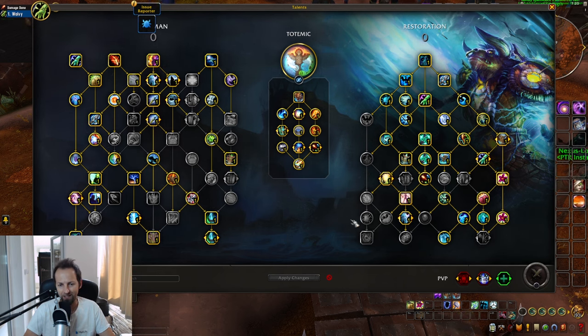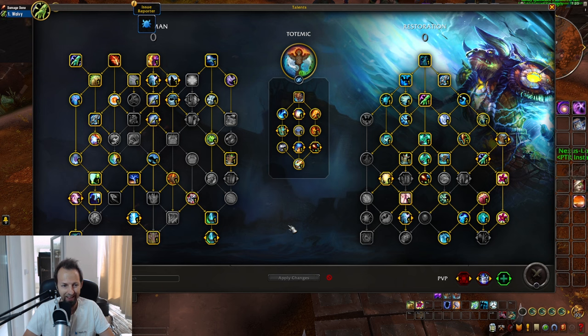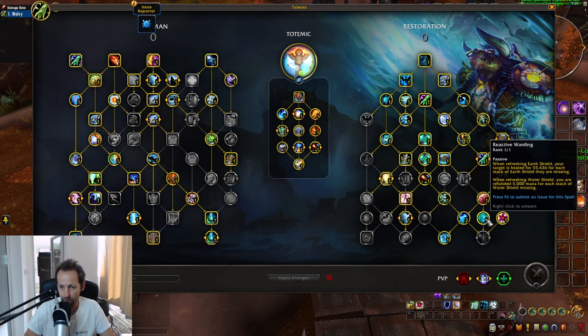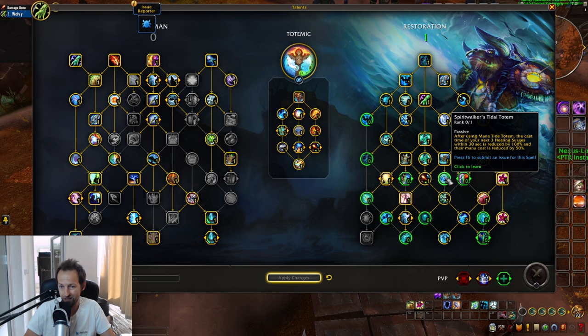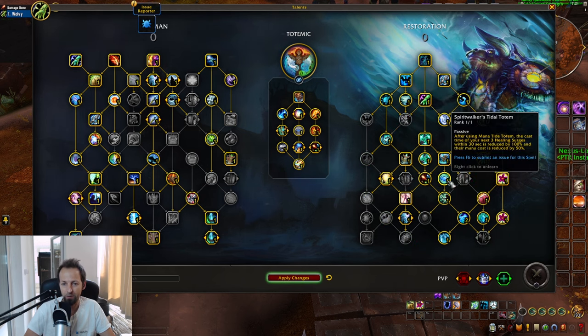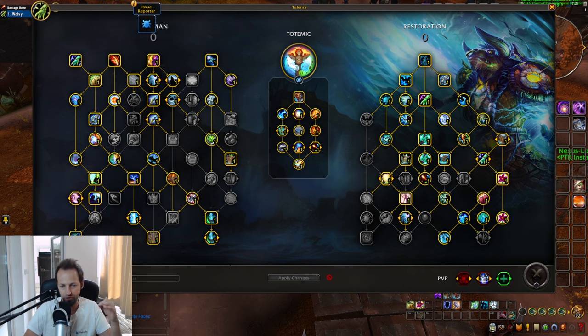I haven't picked any left-hand side talents since they're all connected to Riptides — we'll cover those in the Farseer build. This is how my Totemic Restoration Shaman build for Mythic+ looks. There's room to move points around: you can drop Ancestral Vigor, Mana Tide, or Reactive Warding, and invest elsewhere. For example, you can get the new Mana Tide Totem talent, which gives three instacasted, reduced-mana-cost Healing Surges when you cast Mana Tide. I'll paste the build in the description, but the import function is currently broken, so you'll need to use the screenshot as reference.